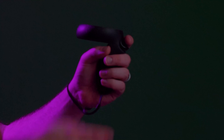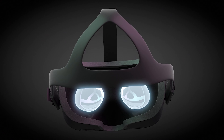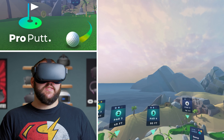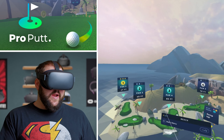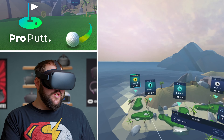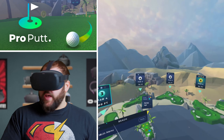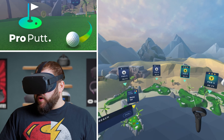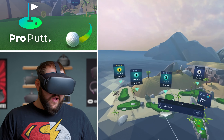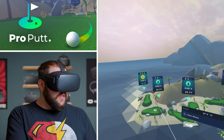Let's jack in and check out Pro Putt. All right, here we are inside of Pro Putt. I'm laughing at myself because I screwed something up. I did this whole recording that I wanted to show you guys because I had some awesome putts, and it didn't record properly. That hole right there, I got an albatross on, which I've never done before — two putts on a par 5, which is incredible. Now I don't have the footage for it, so that sucks, but trust me, it was awesome.